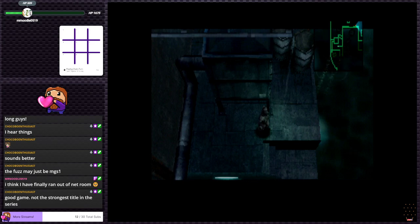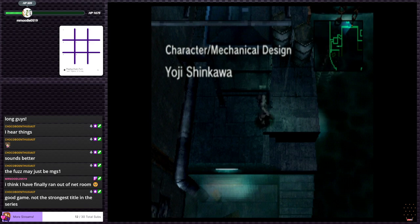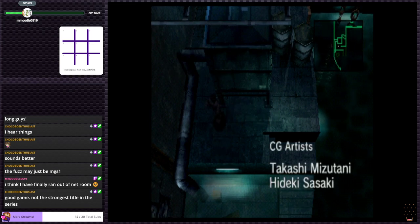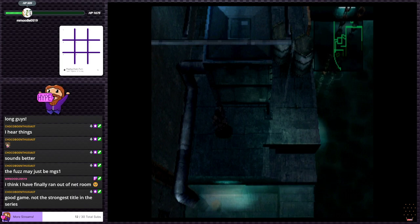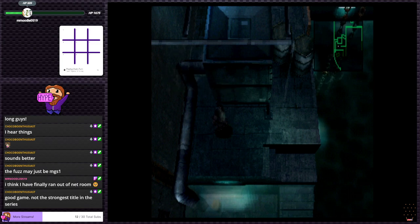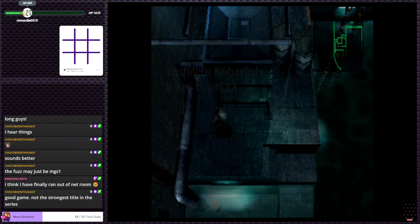I'm curious how the controls are going to work compared to the other game. It's weird how the screen is squished - it's because since I'm using the PlayStation Mini, it's outputting in 16x9. I need to turn off my scaler.